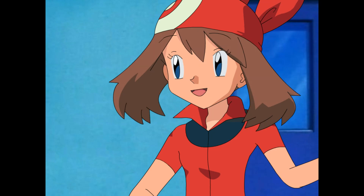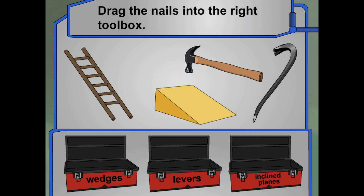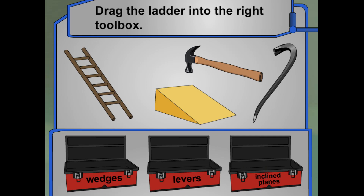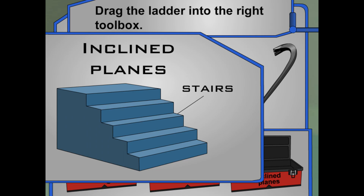Thanks for your help — everything is cleaned up. Now we've just got to put all these tools away. Do you remember what kind of tool nails are? Drag them into the right toolbox. Are there any other kinds of wedges? Sure — a doorstop is also a wedge; it helps hold a door in place. Now what about the ladder? I bet I can think of another inclined plane — stairs! We use stairs to climb from one place to another.